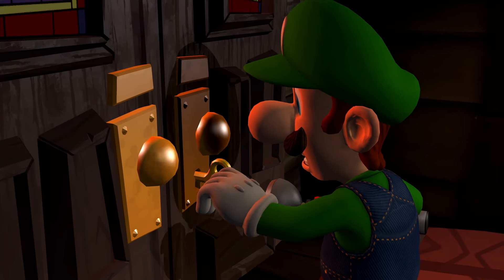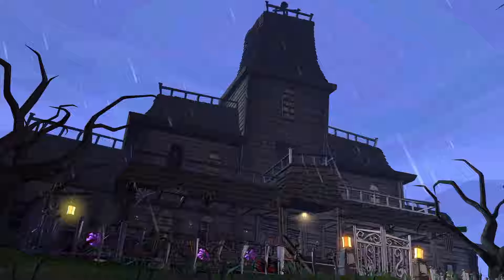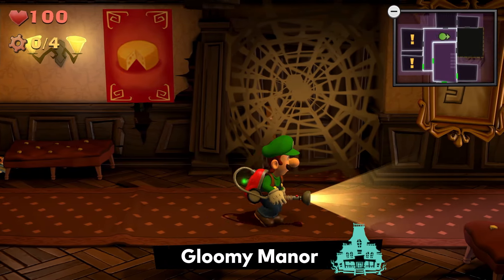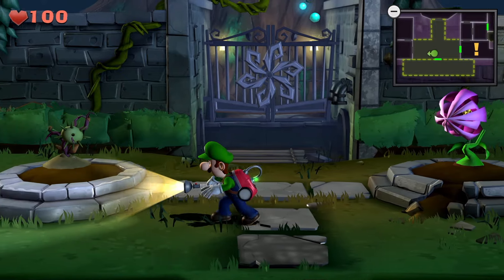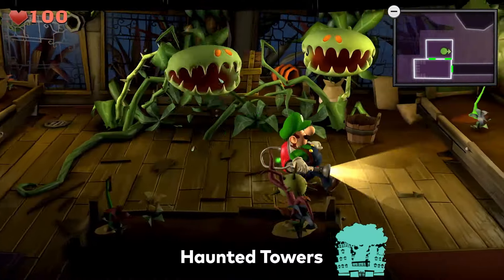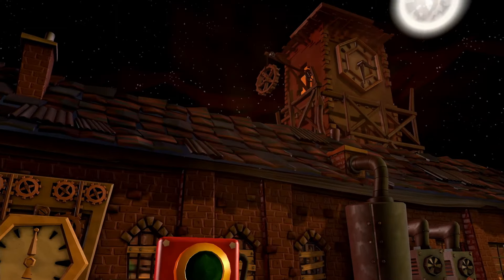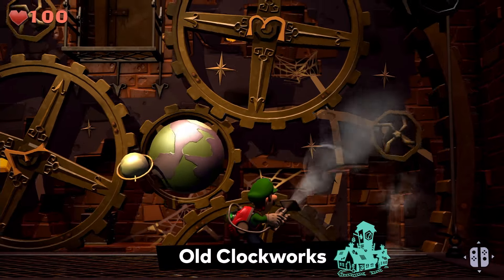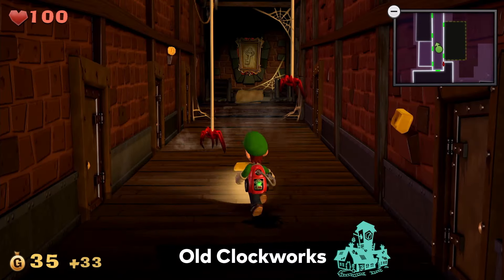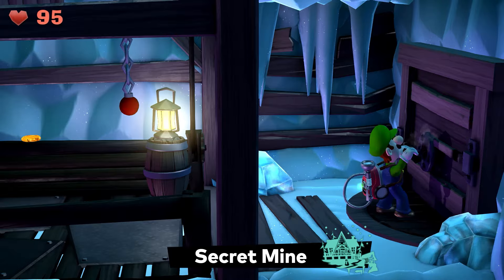Luigi will actually explore a variety of mansions including a classic haunted house, Gloomy Manor, an abandoned botanical lab, Haunted Towers, a mechanical factory, and Old Clockworks.